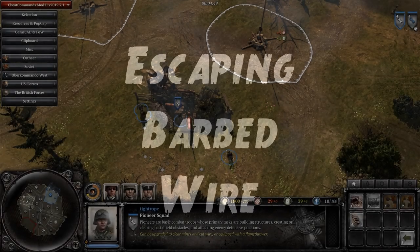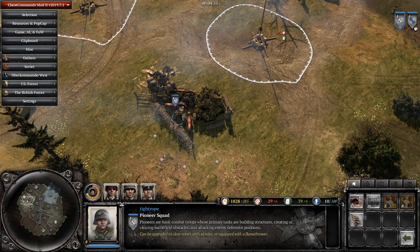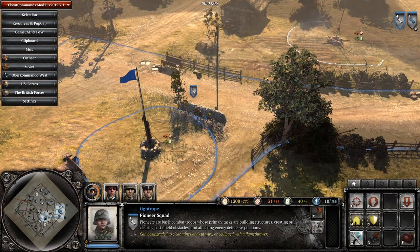First up, we have escaping barbed wire. A mistake that became more common after the fixes to ghosting a while ago is getting your engineers stuck when wiring off cover. And if you can't vault the cover that you just wired off to get out, this can put you way behind in the early game, especially if the squad ends up dying.